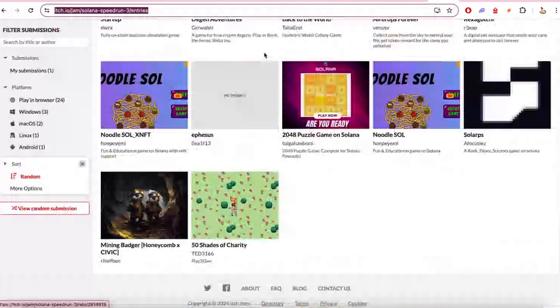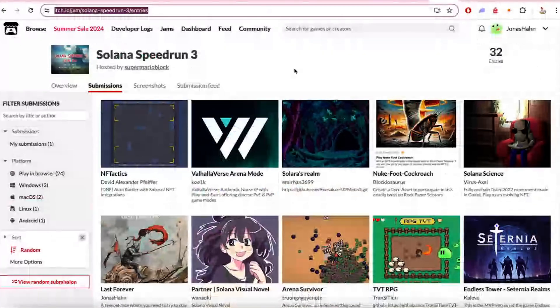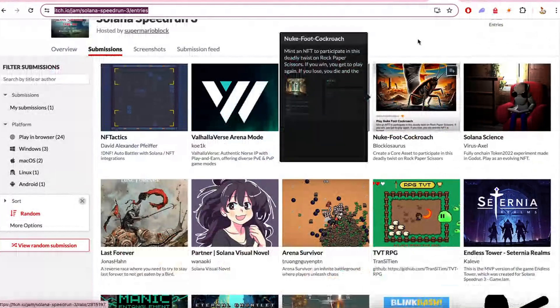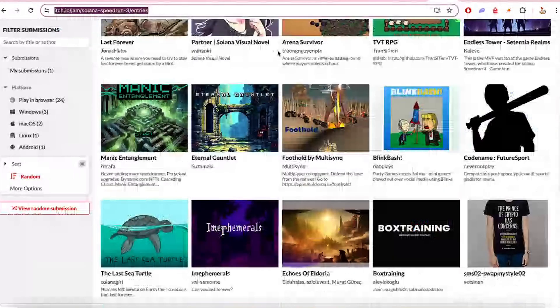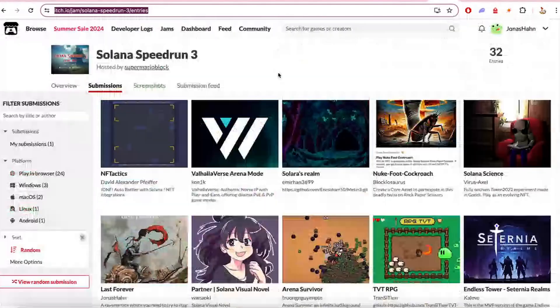The Game Jam ended and you can see all the submissions on itch.io. This time all the games are open source, actually. So it's a great resource if you want to see how on-chain games are built and how Solana integration works. There's a bunch of Blink games, some Godot games, Unity games, and JavaScript games. Check them out — some of them are really fun to play as well.